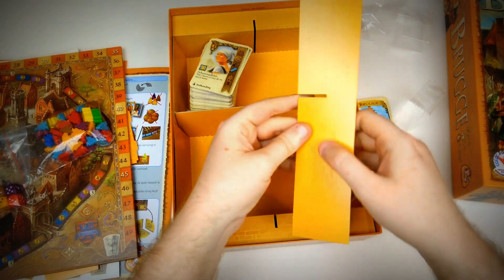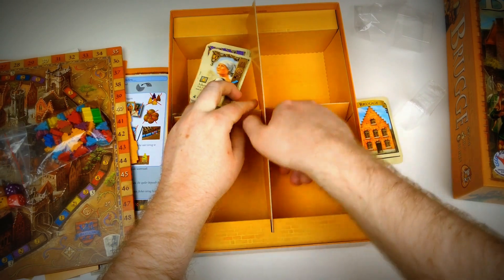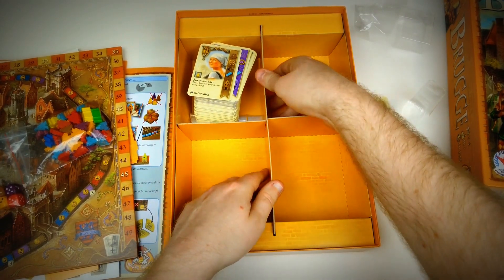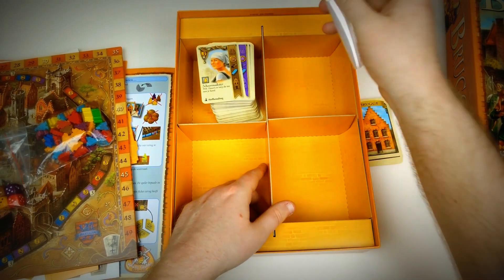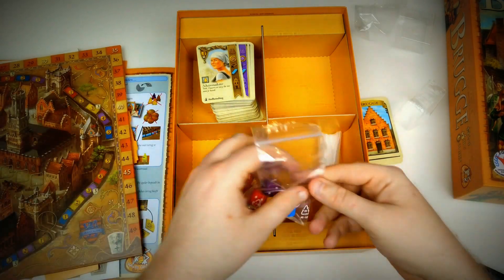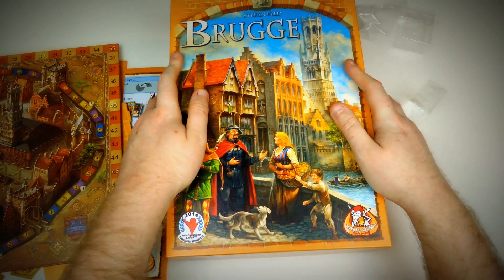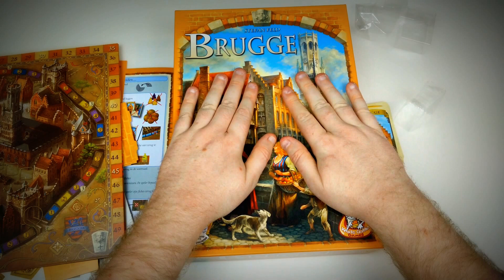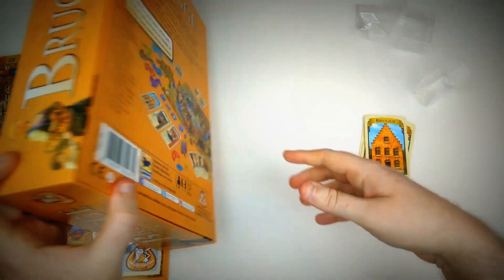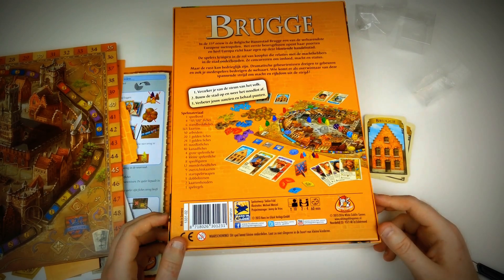And now we know why we needed that tray here. I'm going to struggle placing everything back in the box. We also have lots of ziplocs. So this was designed by Steffen Felt and distributed by White Goblin Games. I got this on a bargain deal at Fnac, so if you're living in Belgium, rush to Fnac because it's really cheap right now. I will try to get this game on the table as soon as possible for a first impression. Thank you for watching and see you in the next video.